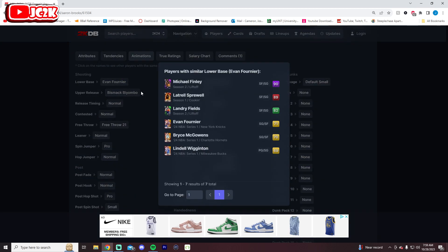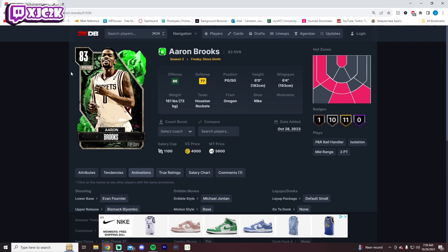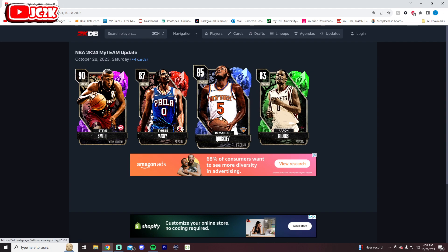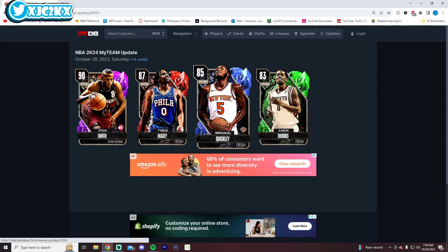Evan Fournier base is actually I think better this year. I liked it on Sprewell and I don't hate it on Finley. This card's actually going to be kind of interesting — I'm going to try him out probably, might do a gameplay with him. In terms of the best salary cap super budget point guard, Aaron Brooks might be your guy. In terms of an Emerald or below point guard, I think he might be the best option. Maybe that Nick Van Exel duo still, but this card looks good — fast and can shoot with really good playmaking and shooting badges.